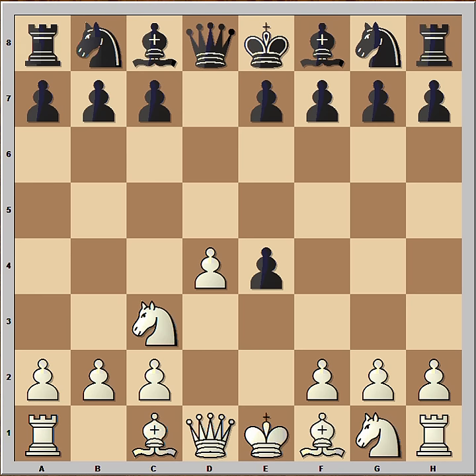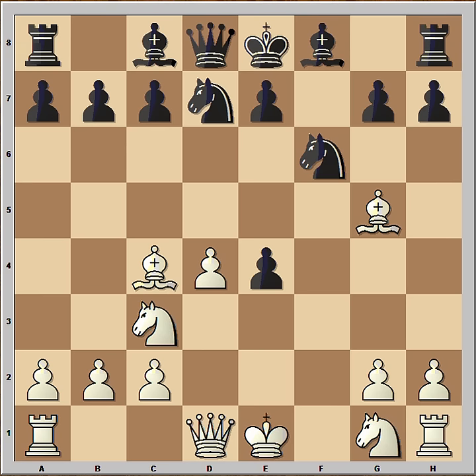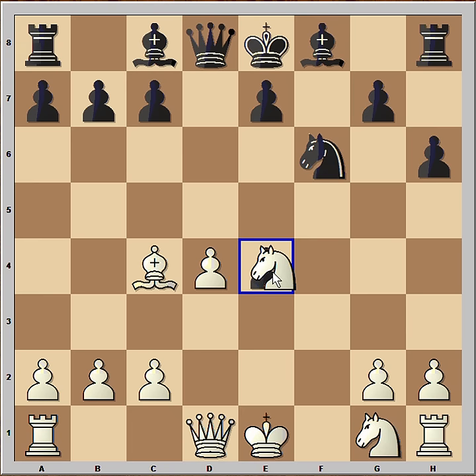Black played f5, then f3. Nf6, giving more protection to the e4 pawn. Pawn takes pawn. Black recaptured with pawn. Bishop to g5, threatening to remove the defender of the e4 pawn. Knight from b to d7. Bishop to c4. h6. Bishop takes knight. Knight takes bishop. And it is white to move — how would you continue in this position if you had white pieces?